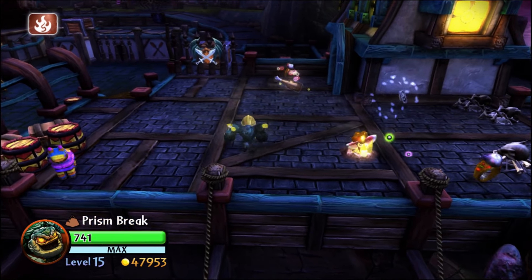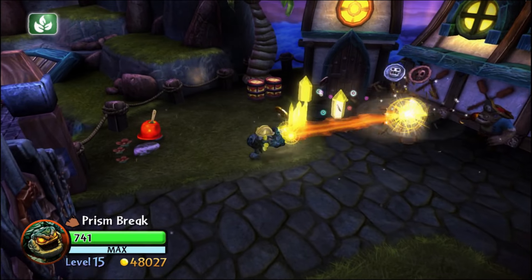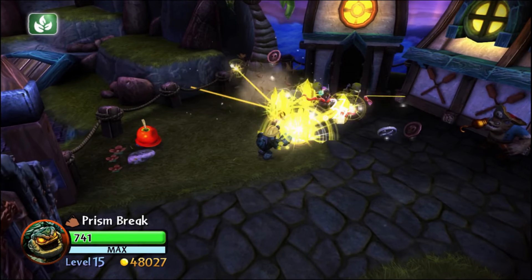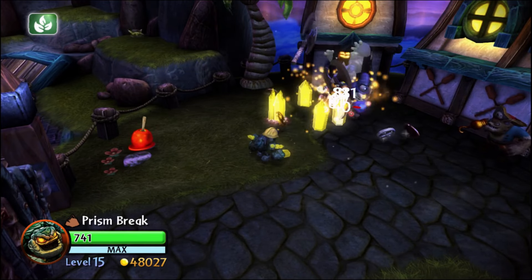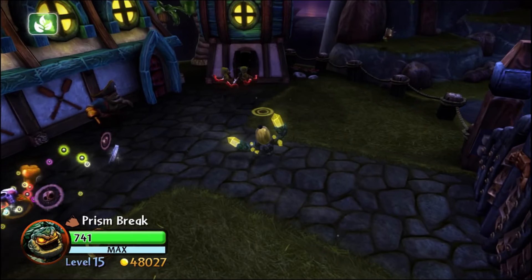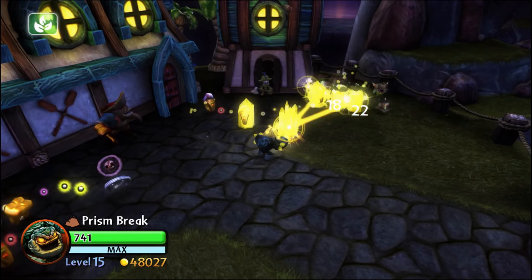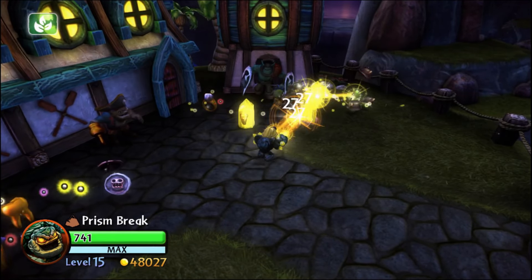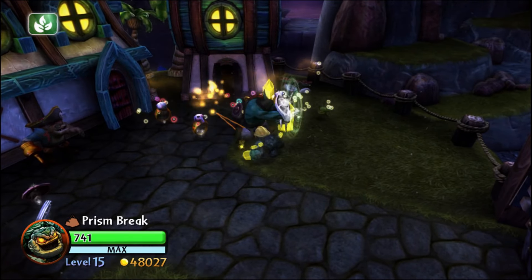Now Prism Break is my favorite character from Spyro's Adventure overall, but even I have to admit he has some weaknesses. Most notably, Prism Break is slow. That means it's going to be harder to dodge enemy attacks, and when you do have to dodge, you won't have as much time to use your own attacks because you'll have wasted most of it running away. He's also got a bit of a blind spot — if enemies are too close to him, you can't really drop crystals on their head, because the crystals only come out at a distance.